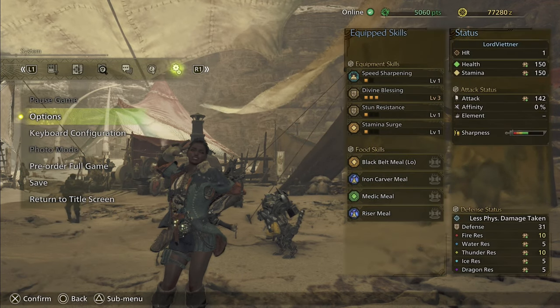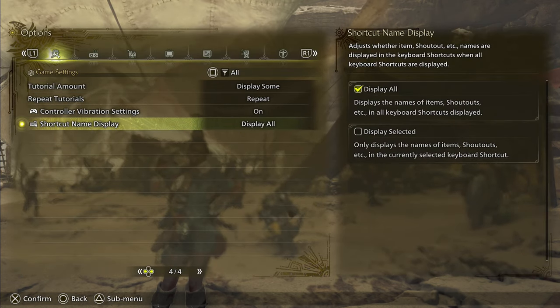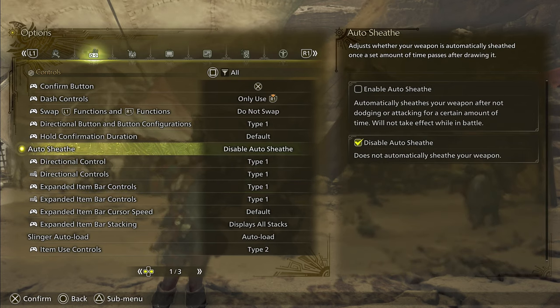I'm going to your pause menu and coming over to the system tab and clicking on options. The first one we're going to look at is here under the controls, and it is the auto sheath.